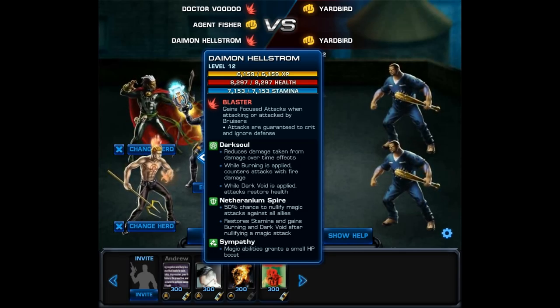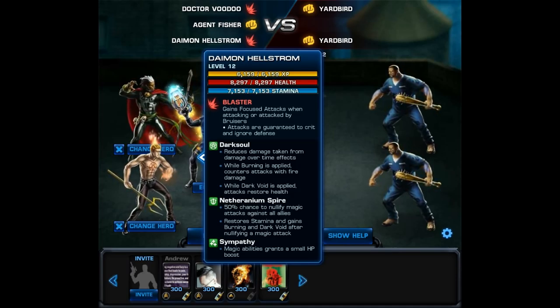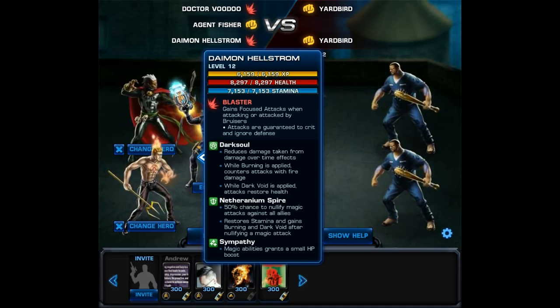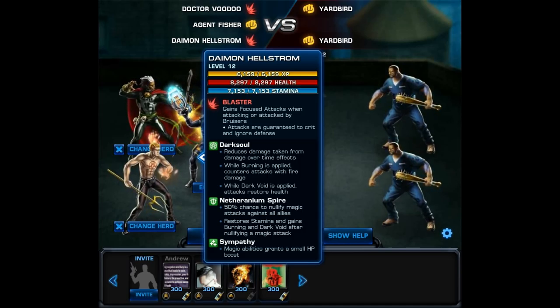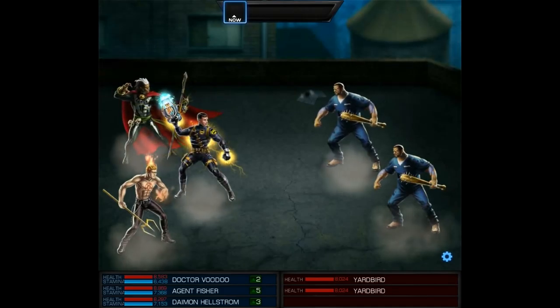I actually used him quite a bit even last season, at least on my lower level account. Because the mystic is a magic attack, and he nullified it quite a bit. So even though it's kind of early to start thinking about Niko, I still wanted to point out and use these two characters just to show you there's always counters, and there's ways to stop virtually any character in this game.